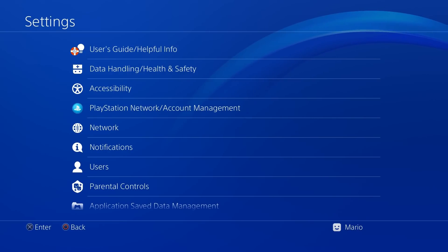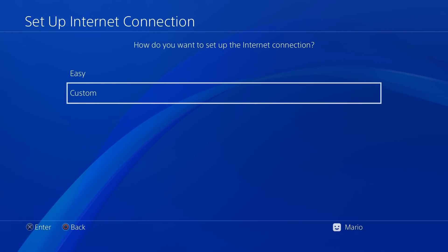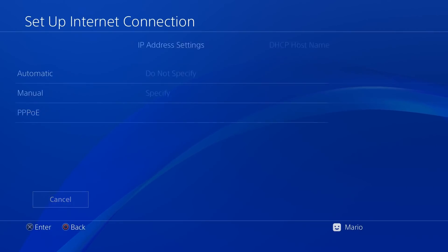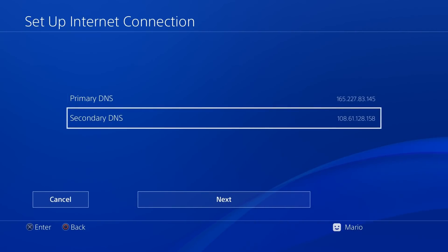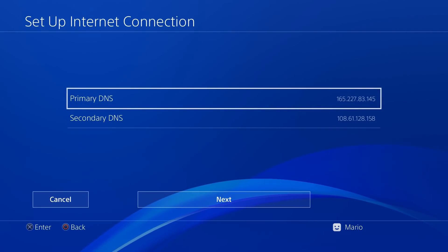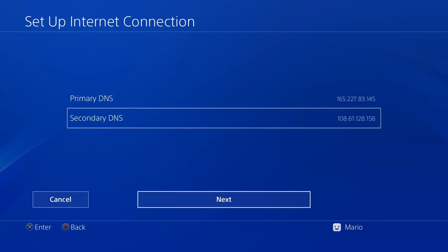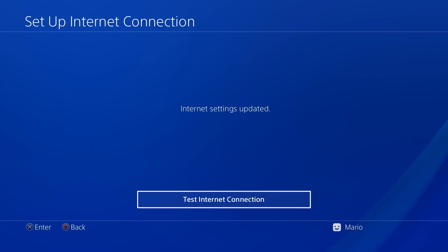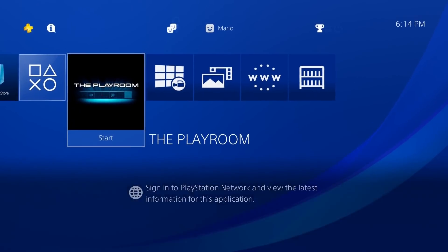On the PS4, go to Settings, then Network, then Set Up Internet Connection. Use a LAN cable if wired, then select Custom. Set IP Address to Automatic, do not specify, then for DNS Settings select Manual. Enter the primary and secondary DNS addresses from the Al-AziF readme file. Press Next, set MTU to Automatic, proxy to Do Not Use, then test your internet connection — IP address and internet connection should both show as successful.